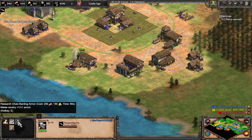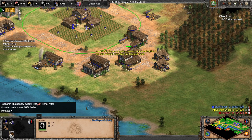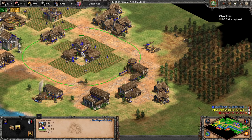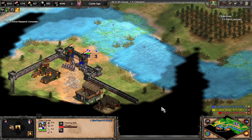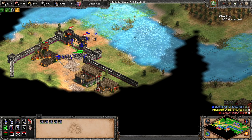Go to town and research bodkin arrow upgrade. An ally offers food and wood to help prepare for attacking the English. At the start you can just click what you need, but as you get better you want to be more deliberate with what upgrades you're getting. Technology is important, but you don't want to just click on every technology.